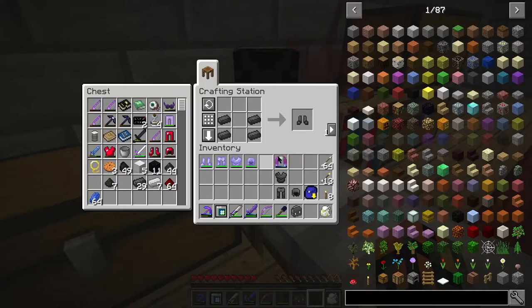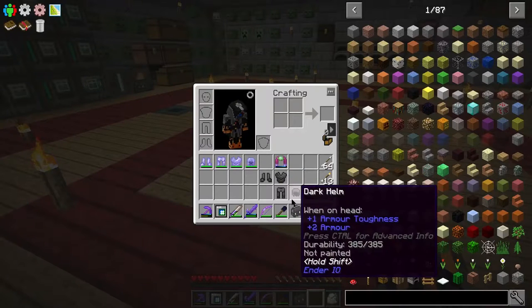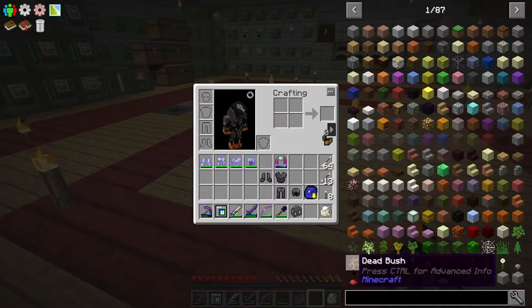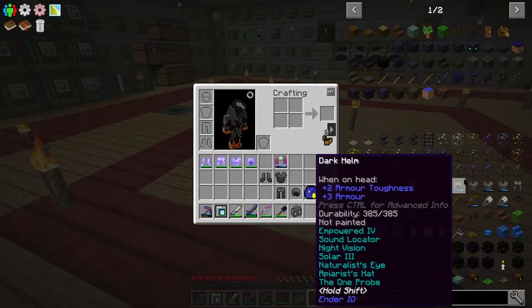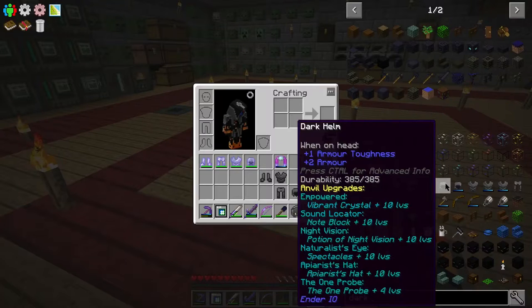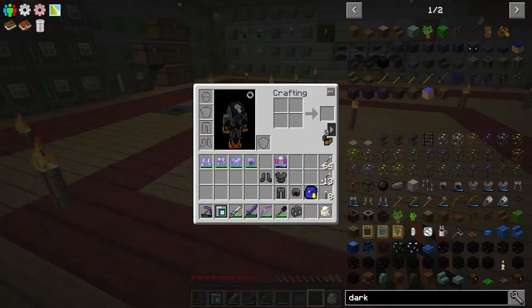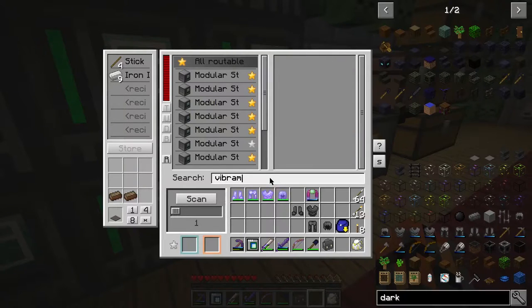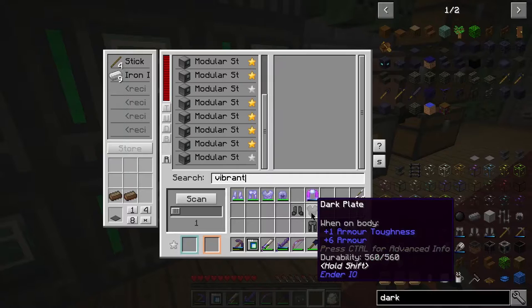We want the boots — there we go. Now, we don't want to be using these unempowered because if they take any damage they'll use durability. So the first thing we want to do is immediately empower them. If we look at what is required, we need a vibrant crystal plus 10 levels. Let's go check our storage system and see if we have any vibrant crystals. Currently we don't, but I can go make some right now — I'll be right back.